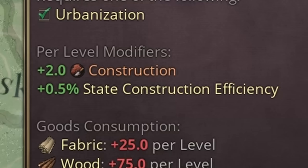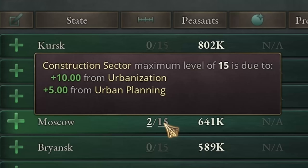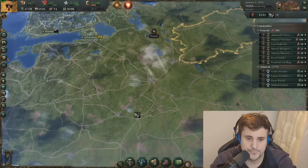Construction sectors gain a bonus to construction efficiency, which is a flat percentage bonus to construction overall. More technologies will let you get this higher by allowing you to expand your construction industry in one set region. The maximum cap is currently 15 — from urbanization and urban planning — but there'll be more later game that let you stack higher and higher, letting you take advantage of more state construction efficiency. It is important that you have a dedicated state for construction, or maybe two or three, and keep expanding it over and over to take advantage of more construction efficiency bonus.